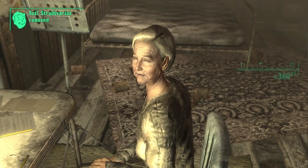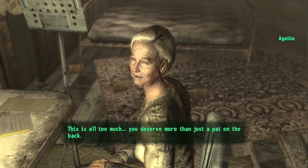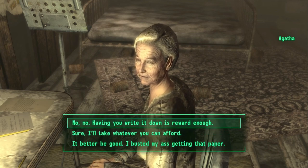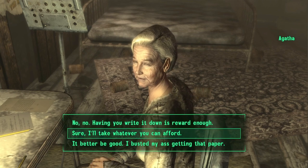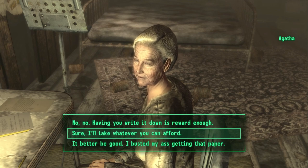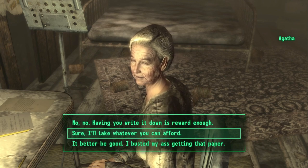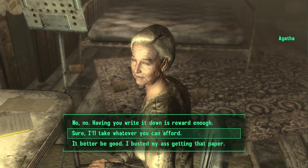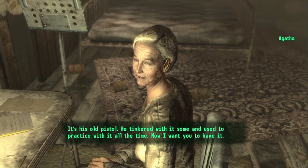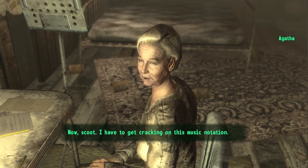Once you give her the violin, talk to her again and this time select 'guess what I have for you — my word you ask, yet here this is.' As a result you will have now given her both the violin as well as the music sheet. Now this is actually an important part of the quest — you have to ask for the reward. Being nice is important to her, but if you refuse to take a reward she will not give you the Black Hawk. So make sure when she offers you select that you want a reward. In this instance select 'sure, I'll take whatever you can afford.' Then select 'thanks Agatha, it's more than I expected' and with that she should now give you the Black Hawk.